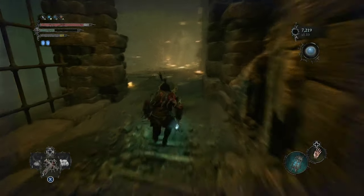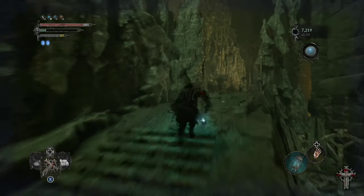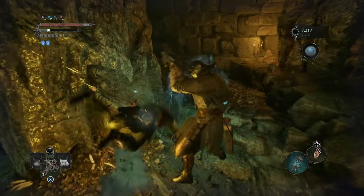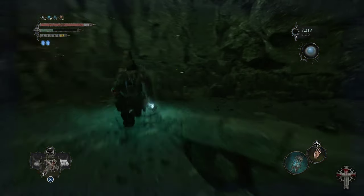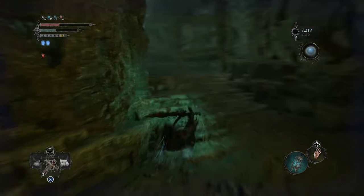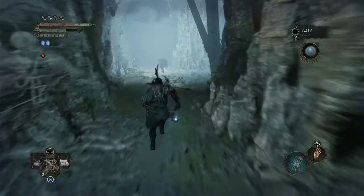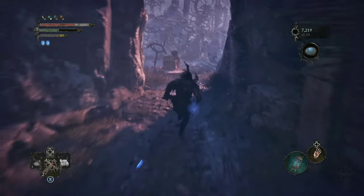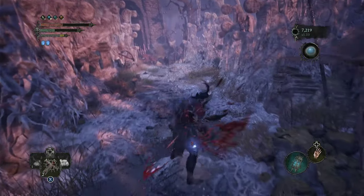There'll be a boss on the left-hand side, you want to keep right. Now there's going to be a couple of barrels that get thrown at you right here, but I've already been up here so there's no barrels at this point. There'll be a barrel down here too. A lot of crossbow people. Keep stacking those heels up. You want to run out here and then hang a left, because once you get left there is a Vestige right here.